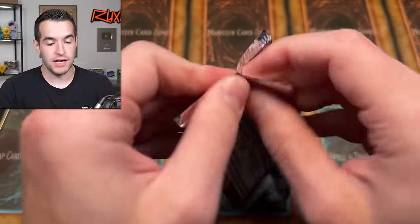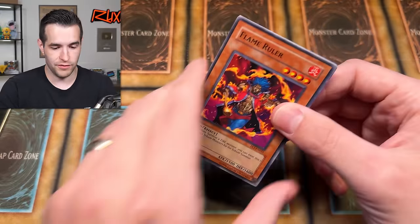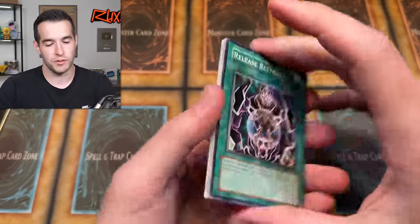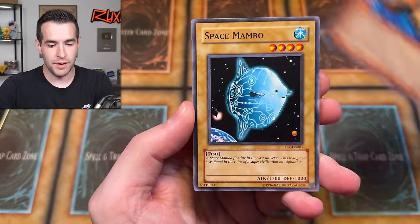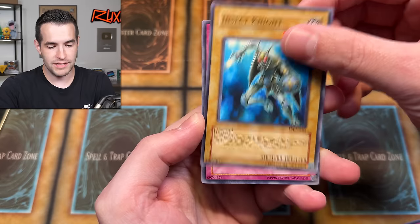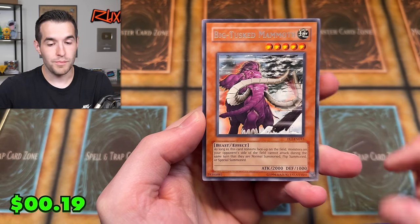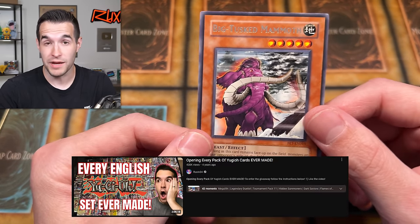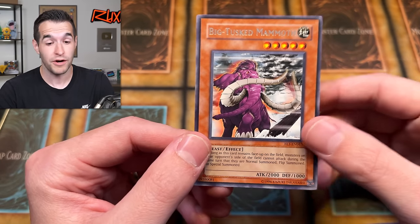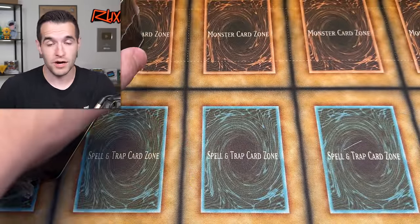One more pack from the first tin. I'm not feeling too good about this battle right now. We haven't done a pack battle in a while, and we are returning to the ways we have always done — which is really terrible. We never do well in pack battles. Can we get a Phoenix Wing Wind Blast ulti? That'd be pretty big. Release Restraint with Mega Dog, Mambo, Threatening Roar, Mystic Ruler, Insect Night, Good Goblin Housekeeping, Centrifugal Field, Big Tusk Mammoth. I have pulled this in the first every pack opening ever. Make sure you subscribe because we're opening every pack ever made at 250,000 subscribers — we're about 8K away.